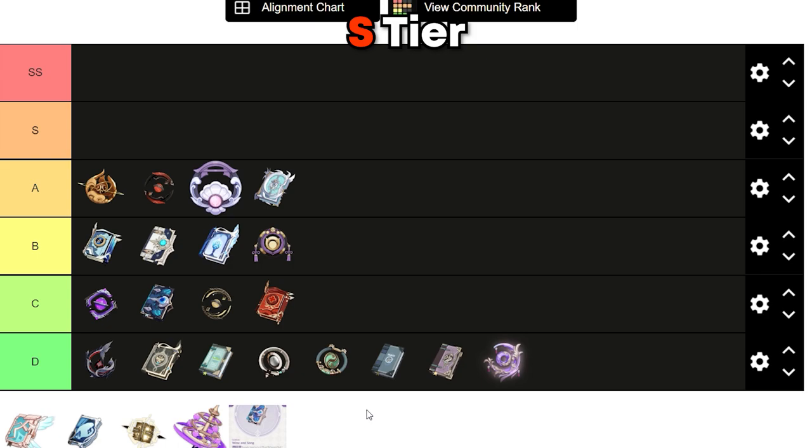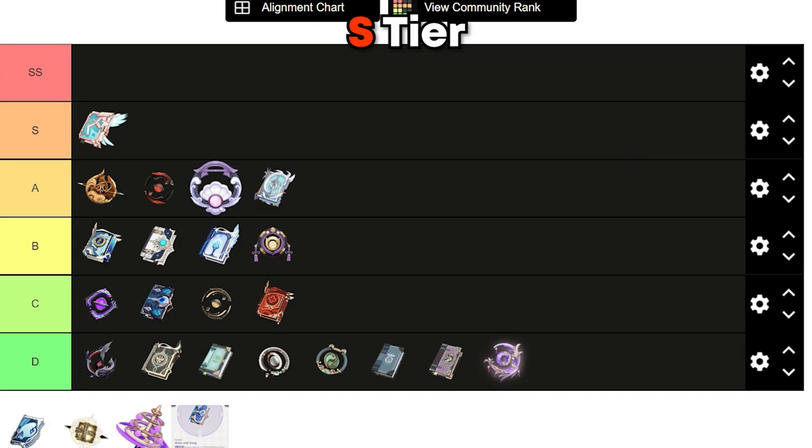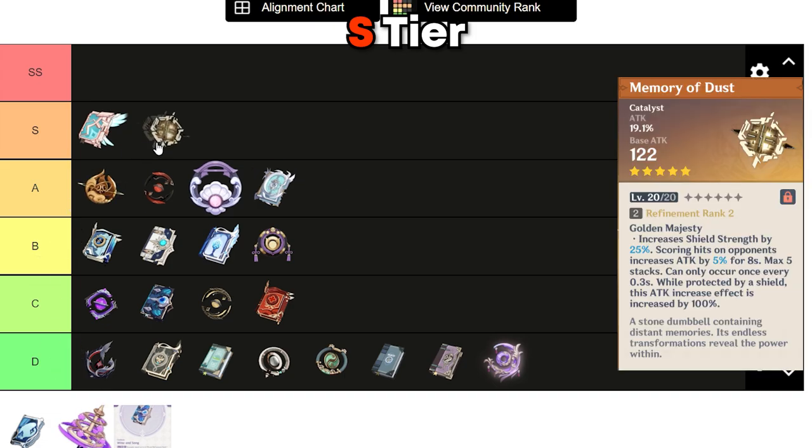Next for S tier weapons, the first catalyst on the list is Skyward Atlas. This weapon is one of the most versatile catalysts in my opinion — really high base attack and strong weapon passive, with attack percent substats to boost. Yae Miko will hit like a truck. Memory of Dust is another strong catalyst, but needs shields for the passive to work.